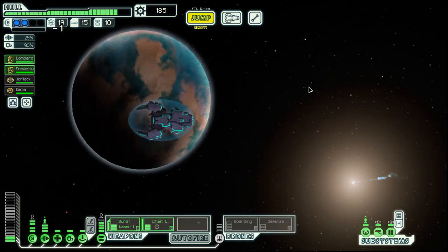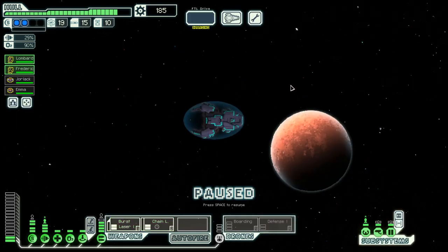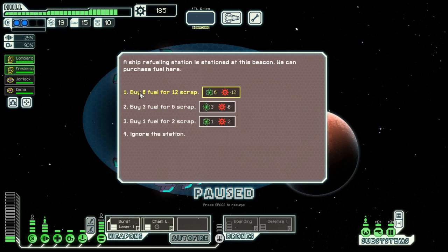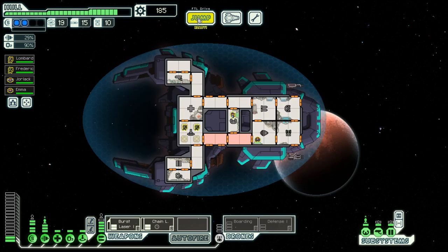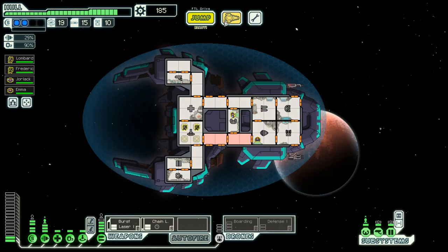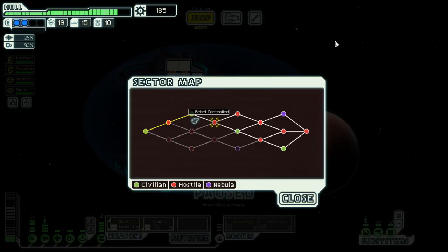Let's go to the exit. I made the same mistake last time — I estimated we could make one more jump and I was wrong. Fuel-wise we have 19, so I think we are good there. And this time I was right. This was a shorter episode for sure, and we will move on to Rebel Controlled in the next episode. Until then, goodbye!